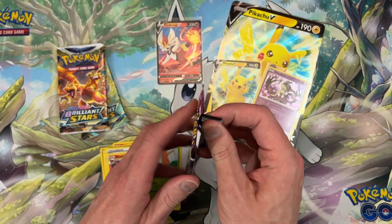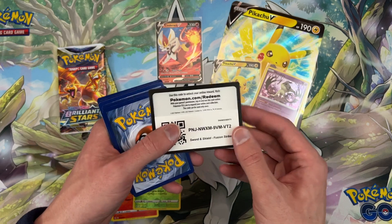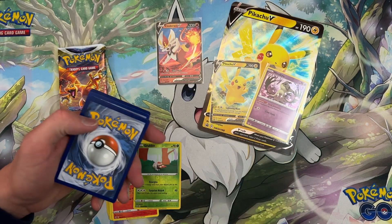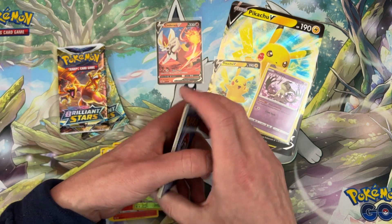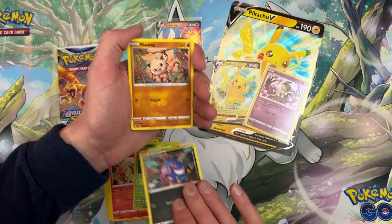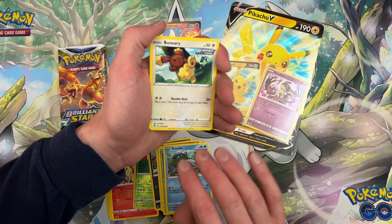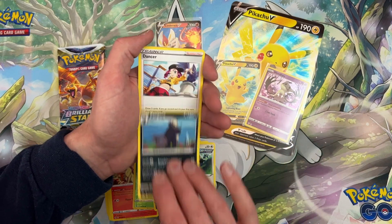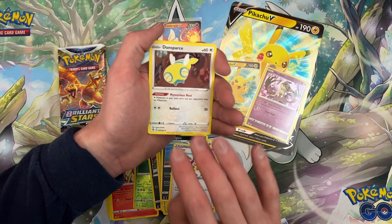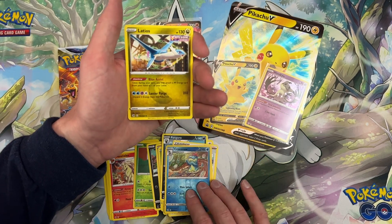Another Fusion Strike. Toss the trash aside, another code card, toss that aside. We have Croagunk, Mankey, Grubbin, Binary Energy, Dancer, Dunsparce, Croconaw, and Latios.